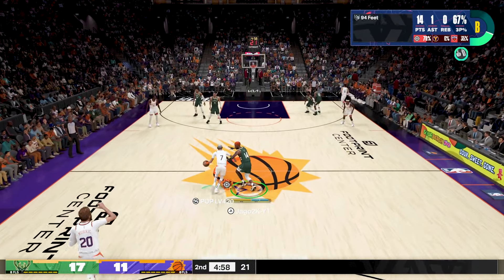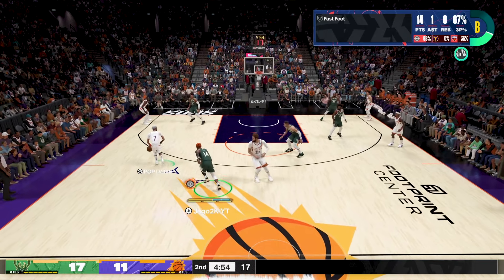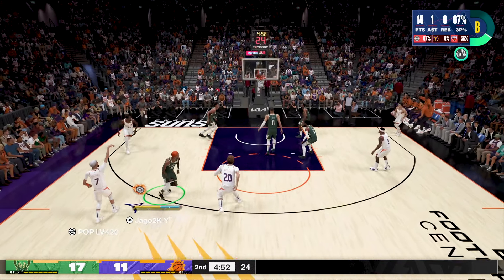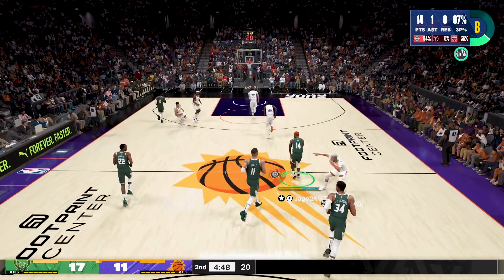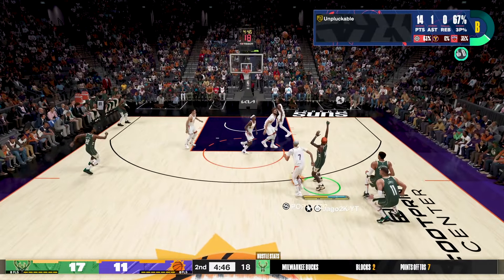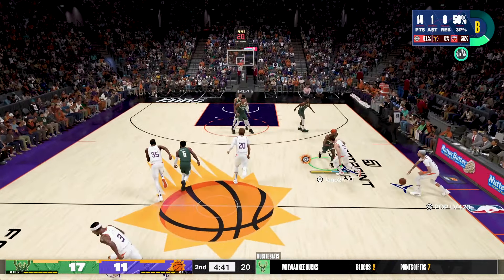What's up YouTube, it's your boy Jigga2k. Today we're gonna beat on the same drum that we've beat on a couple of times in the past, and that's the physical handle badge paired with the bulldozer badge. So we're gonna talk about contact dribbling once again, a subject that 2K did a horrible job promoting in their 2K24 trailer.